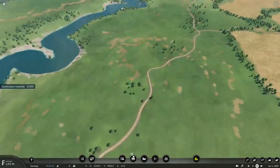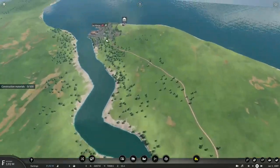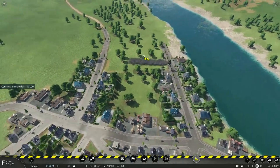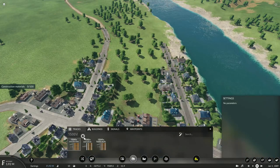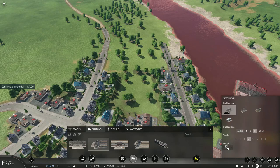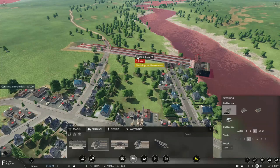At the same time we need to also connect to the hub. Let's put down a three-tier station platform with a four-track layout.